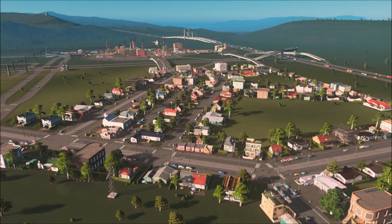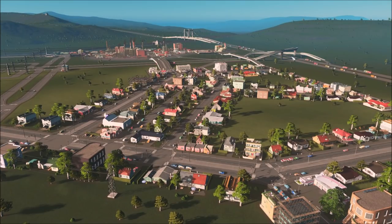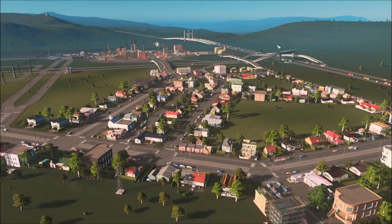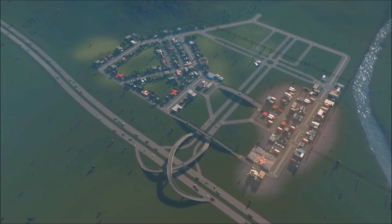Greetings, hello and welcome back. Thank you for tuning in. I'm Imperial Jedi, time for episode number three, and we're going to pick up right where we last left off. Our goal for this episode is to add on some new neighborhoods, grow the population, and we want to make it to a population of 2,600 so we can start working on our highways. So that's kind of what we're going to be doing for this.